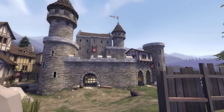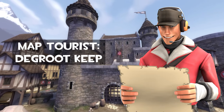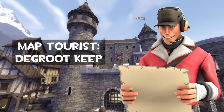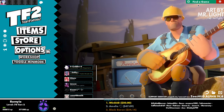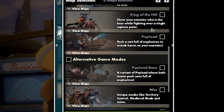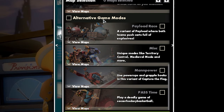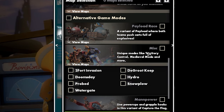I'm Bermi and today we'll be looking at the Degroot Keep. Did you know that TF2 had lots more game modes? In the casual tab, if you scroll down, you'll see alternate game modes. Under the Mystic tab, you can play on the Degroot Keep. But what is the Degroot Keep exactly?